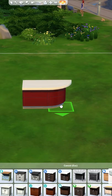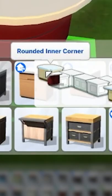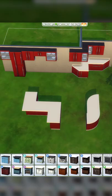If you click those options your counter or island will change. Play around with different layouts and have some fun! You can also do this with cabinets. Note that different styles of cabinets will look very different.